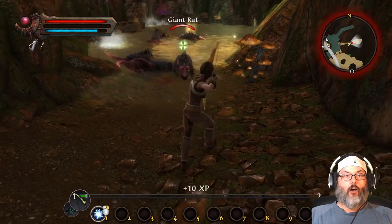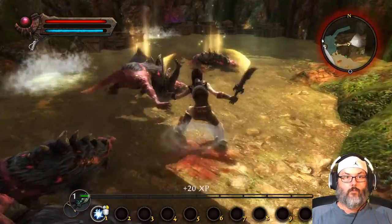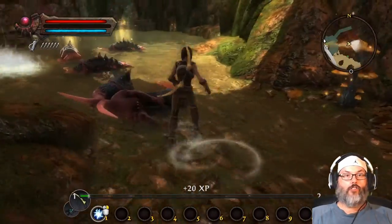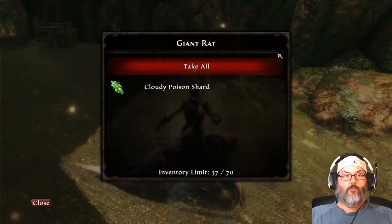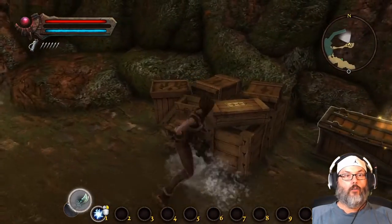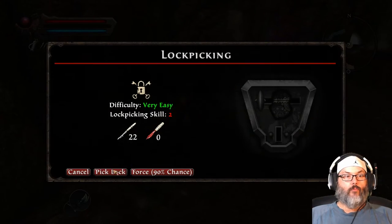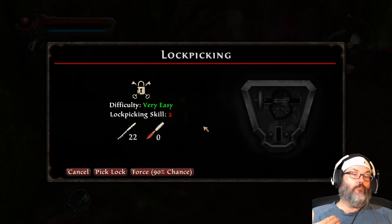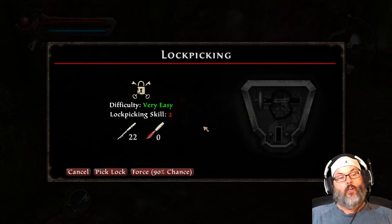That's basically our attack process: we're going to fire our arrows, gain as much damage as we can, swap over to our melee weapons, and wait for the arrows to replenish — bounce out of combat by dodging away, go back to the bow, and repeat.